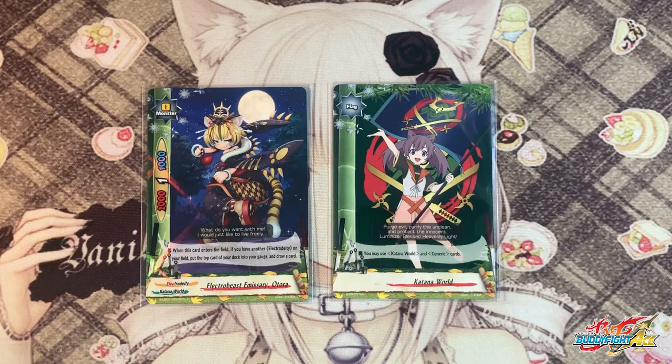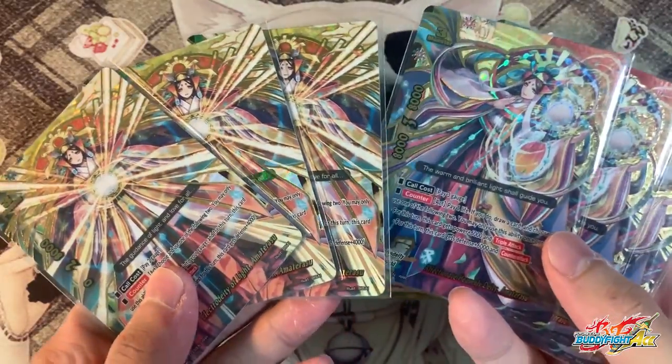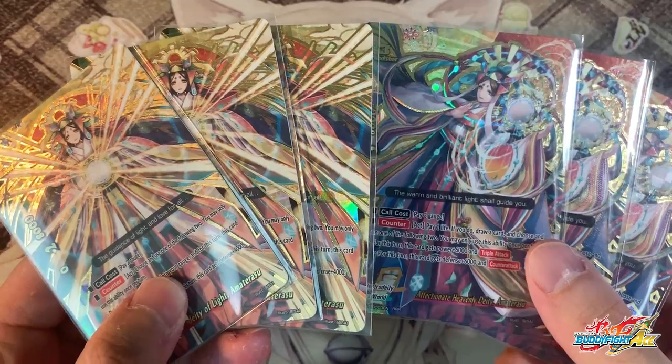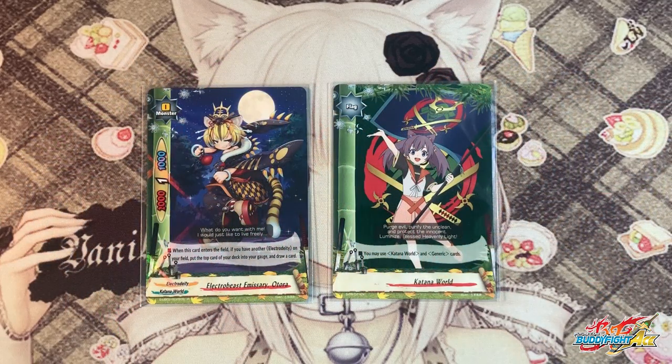For the buddy we'll be playing Electro Deity Emissary Autora because she is a size zero, and mostly because of the ratio of the deck right now. I'm playing 3-3 Armor Terrasu and for most games I really do not know which Armor Terrasu I will write in. So most of the time the more consistent choice is actually the size zero because you'll be guaranteed to call it every single game. The buddy is Autora because she allows me to charge and draw.